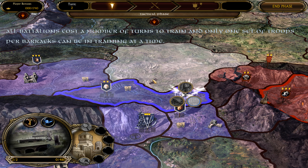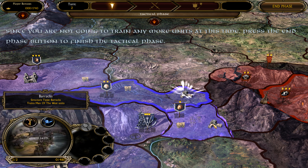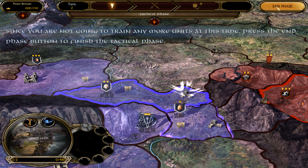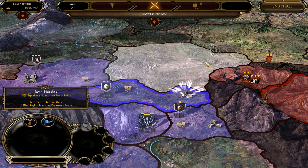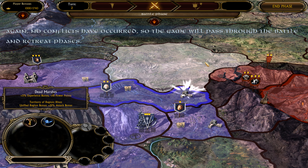Each unit class has their own distinct traits and capabilities when fighting the other unit classes. To train a new battalion, left-click on a barracks to bring up the menu that shows all the available units that can be trained, then left-click on the unit you want to train.